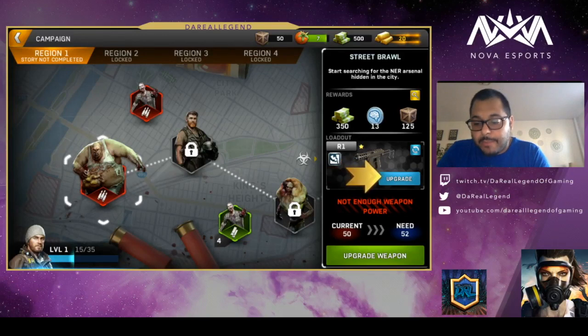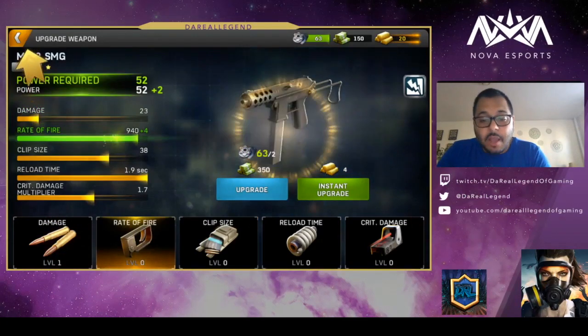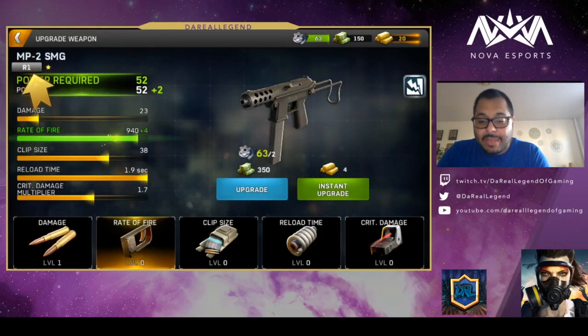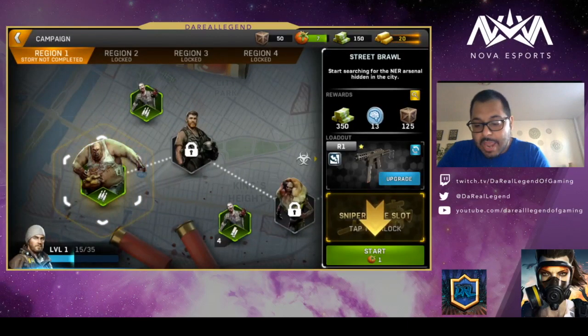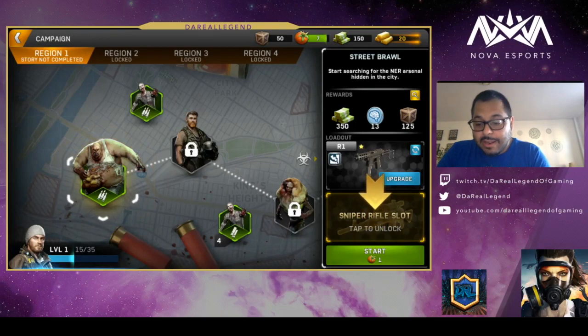You can also upgrade your weapons. To do the upgrades you need the materials you are finding along with cash, or if you want to do an instant upgrade, use gold. As far as the upgrades, you can upgrade damage, rate of fire, clip size, reload time, and critical damage. So we just upgraded our SMG and we're going to go in and fight this boss. Eventually you also get to unlock a rifle slot.